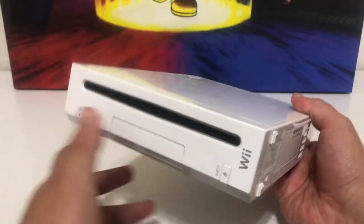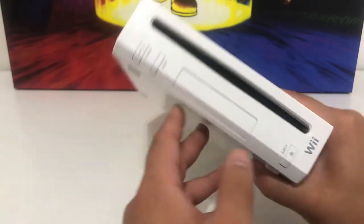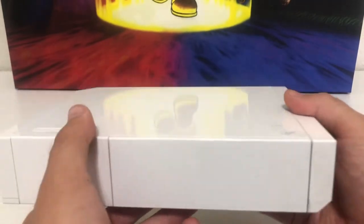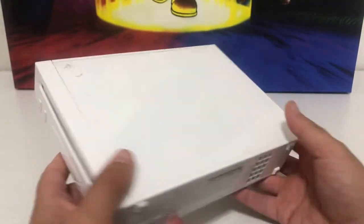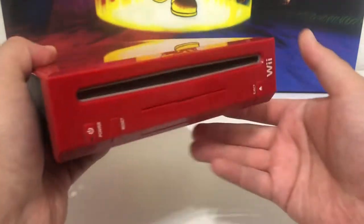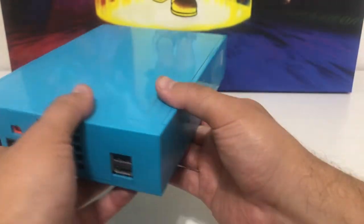Nintendo moved on to a more sleek design with the Nintendo Wii. It had motion controls — at first I thought they were a gimmick, but the Wii does it very well. The first models actually had GameCube compatibility built in, which was amazing. Here is my red Wii, which reminds me of Mario, and it is GameCube compatible.